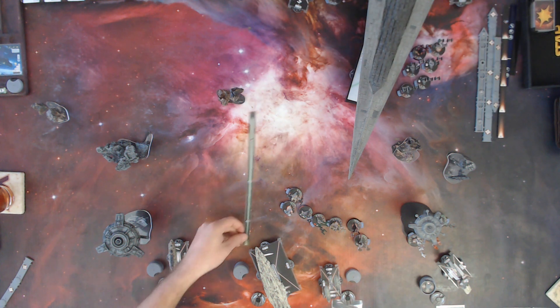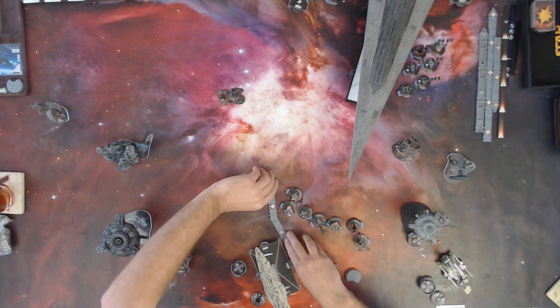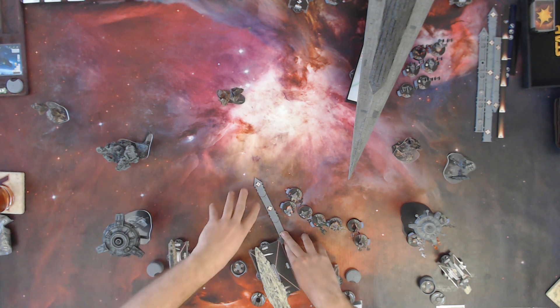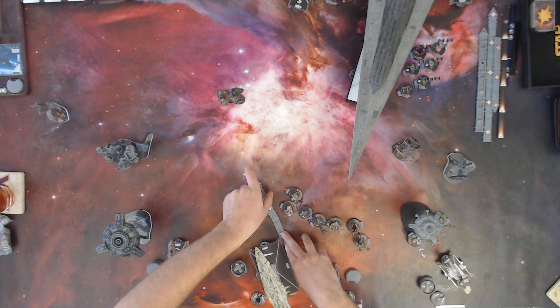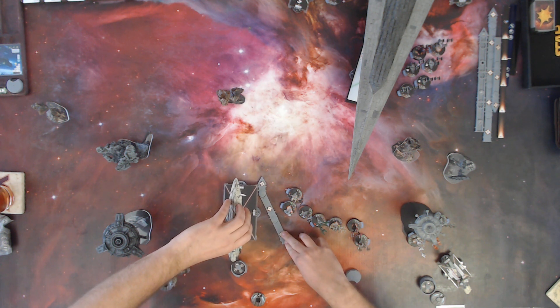Next turn I'll be able to shoot. I'll do a one. I have Antilles so I get a token regardless. At first I was thinking to leave this ship in reserve, but then I realized I could just keep broadsiding for days — move past you and just have it keep broadsiding and hopefully survive.